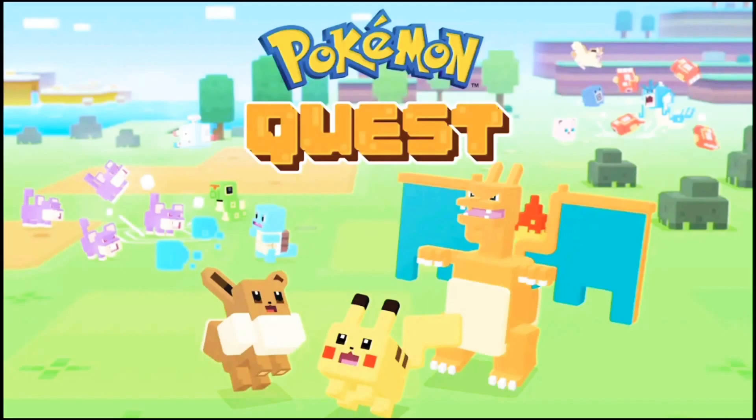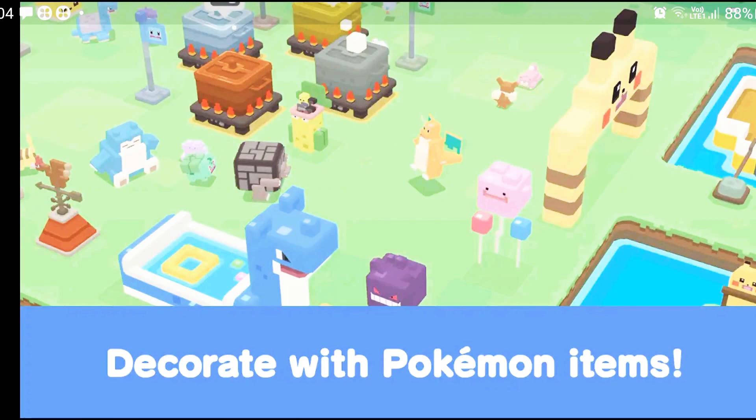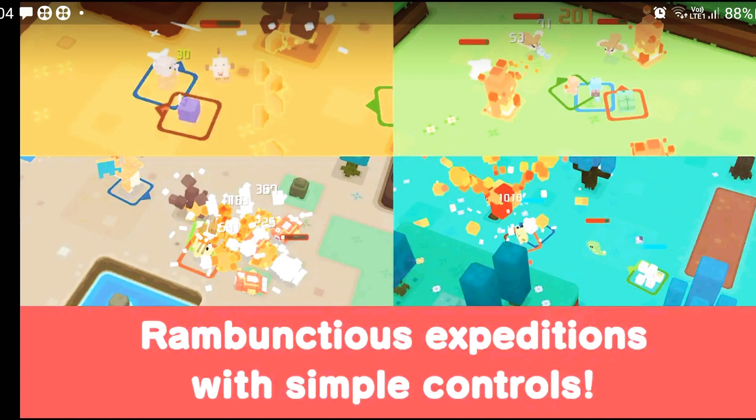Pokemon Quest is a rambunctious action RPG for Nintendo Switch and mobile devices. When you arrive on Tumblecube Island, you'll notice that the Pokemon inhabitants have a very particular look about them — they're all shaped like cubes. Even the landscape maintains a blocky style, resulting in a Pokemon adventure that looks like none before it.